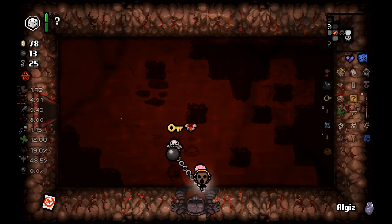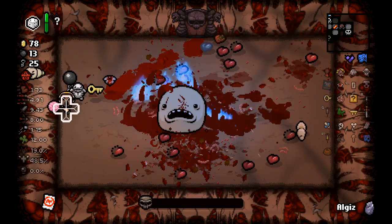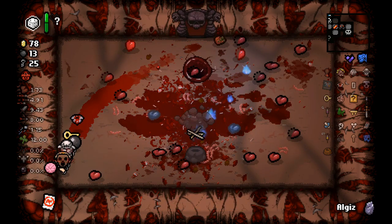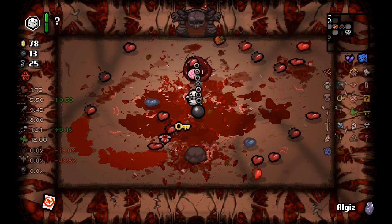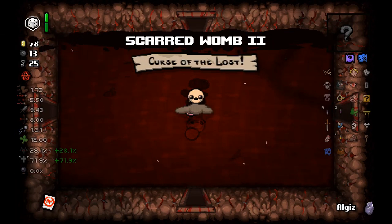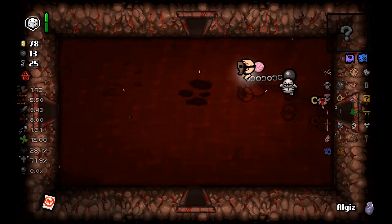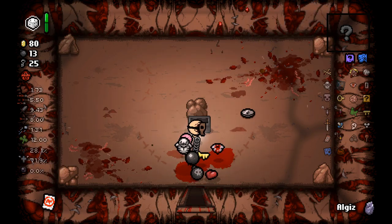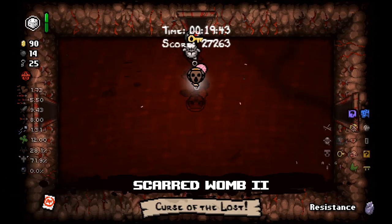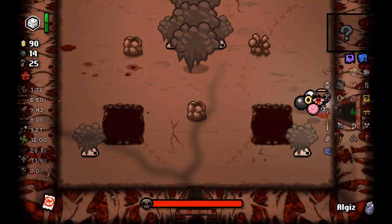I am just so worried about running into a demon beggar or something like that — that's my main concern, just some instant death I don't see coming. I did just get hit as well so there's still danger lurking around every corner. But we're making it through. We are nearly at Hush. Another Scarred Womb with Curse of the Lost — really the worst of all worlds. Never feel safe, always just be on your toes because Isaac wants to hurt you. But it's working out — we've got the Algiz, we've got the good times.